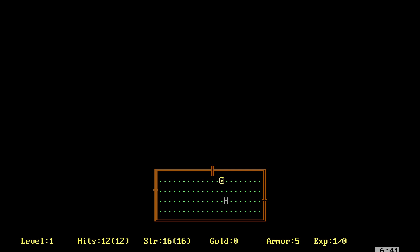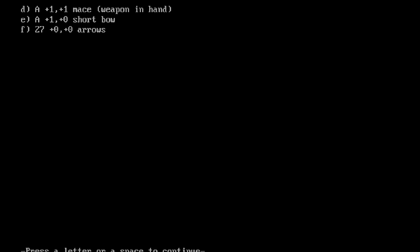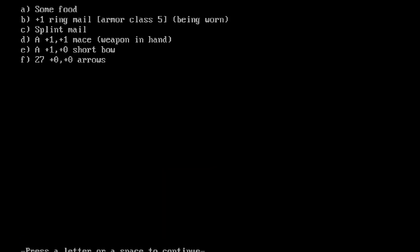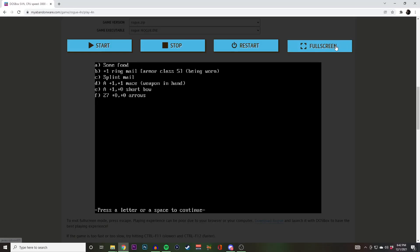Let's try W — which object do you want to wield? Mace or your arrows — do the mace so we can attack. It says weapon in hand, we might already be wielding it. Yeah, we are already. Illegal command — hit I again. You are already wearing some; you'll have to take off your current armor. How do we doff?